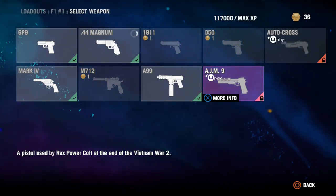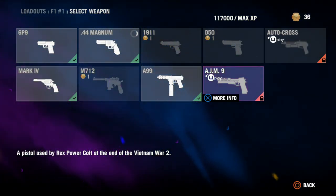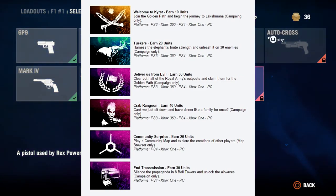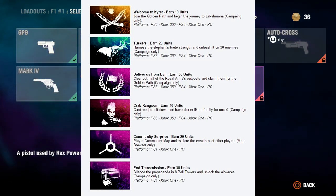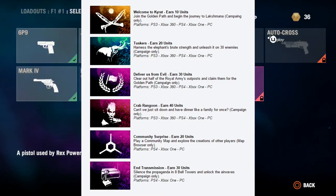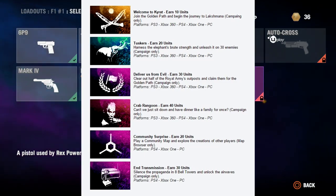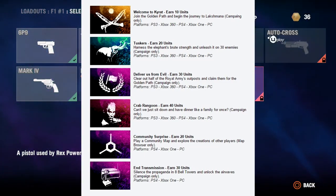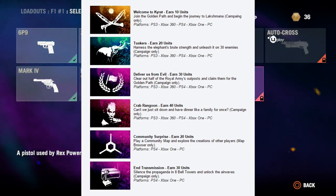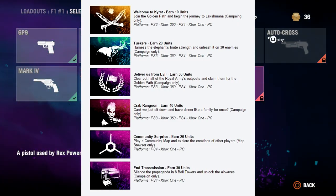A lot of people are asking, and it's not that hard. I'm going to pop up an image on screen right now showing you all the ways you can earn UPlay points for your profile, so you guys can unlock these cool weapons and other cool stuff. At the very top of the image on screen you're going to see 'Welcome to Kyrat' — you earn 10 units from this. All you have to do is join the Golden Path and begin the journey to Lakshmana. It's campaign only, right at the very beginning.